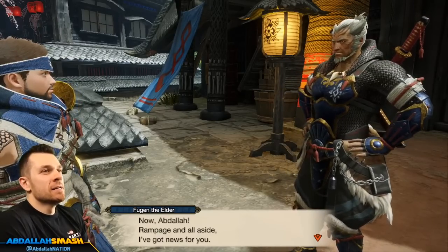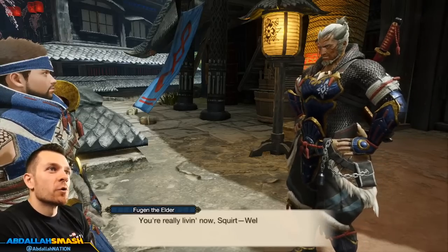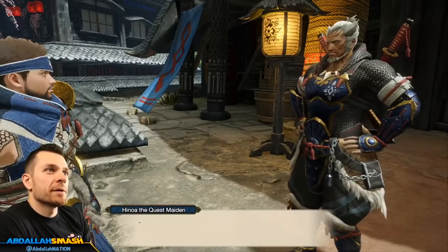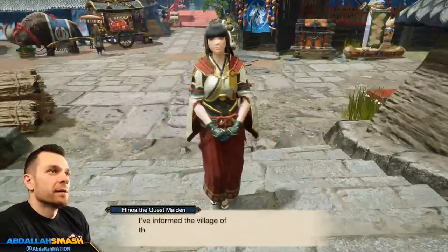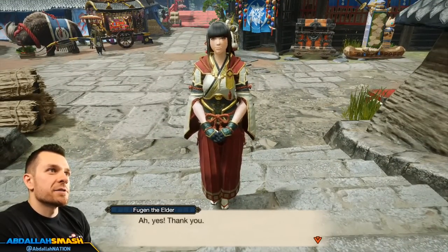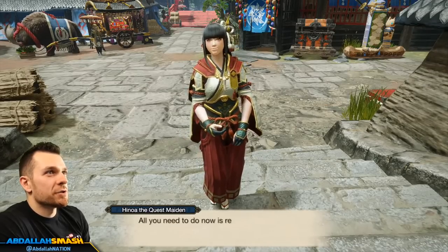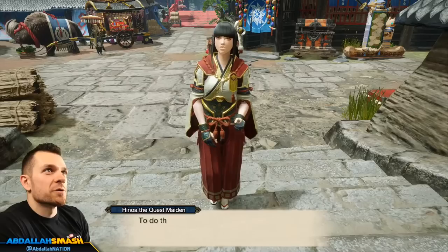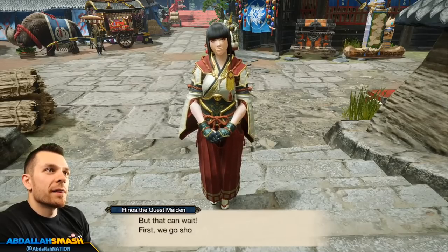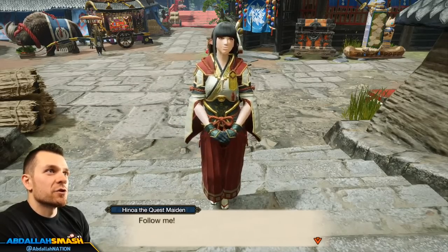The Rampage aside, I've got news for you — I got a message from the guild this morning saying you are now a certified hunter. You're really living now, squirt. Well, I guess I shouldn't call you that now that you're certified, but don't think it'll stop me. I've informed the village of the coming rampage. Thank you. By the way, you're finally an official hunter — congratulations! All you need to do now is register with the guild so you can start accepting quests. Speak with Master Hojo in the Gathering Hub. First, we go shopping — follow me.